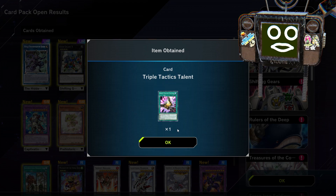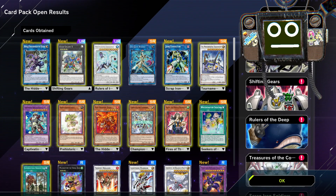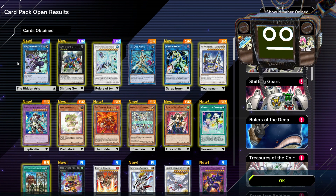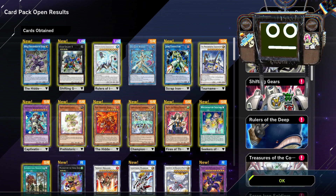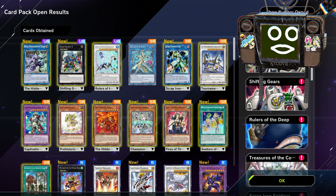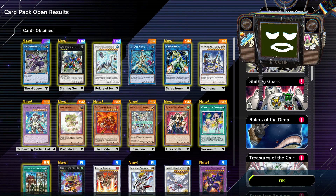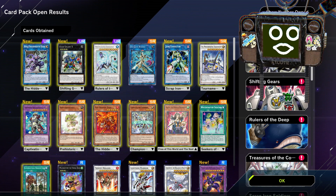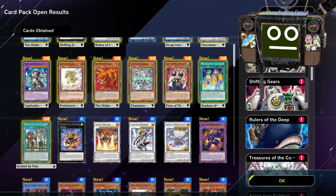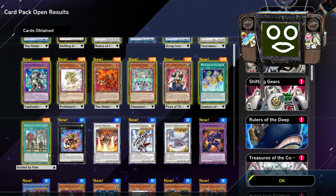So not too terrible — three Ultras plus you get the Triple Tactics Talent, because that's a good card. Trigate Wizard is a great card. We already had the one I needed, but having two is fine. And Hajun is good if you're playing Mayakashi — I like trying to play normal summon cards, so that's great.